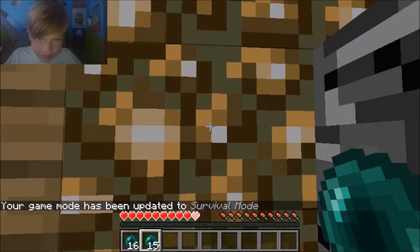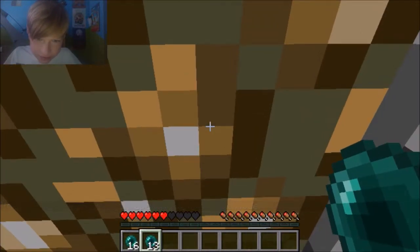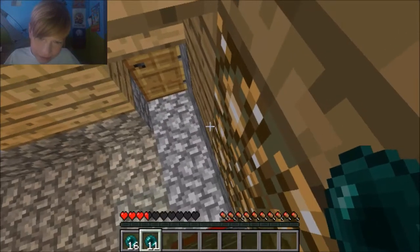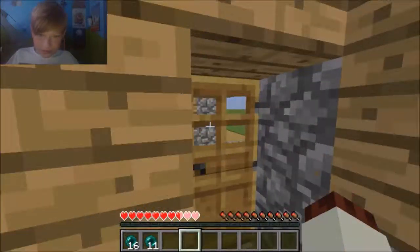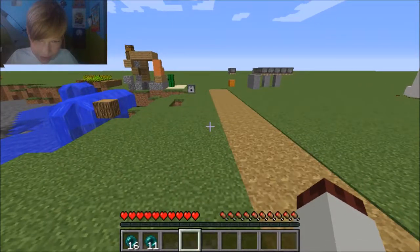You just have to kind of glitch yourself inside the block — though you might die. Now you're actually kind of inside the block, and you can wander around on things in there. It's an okay glitch, it's not really the best glitch ever.